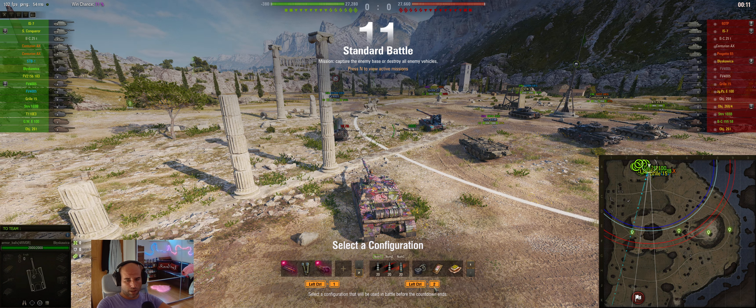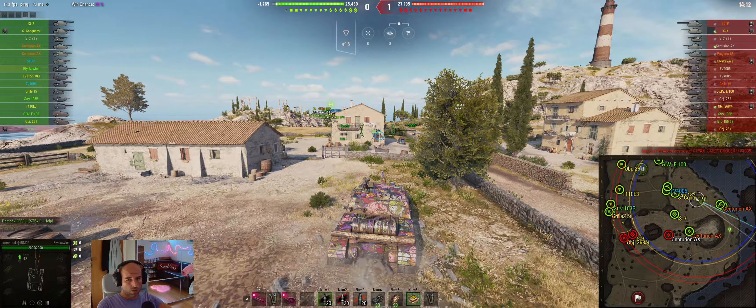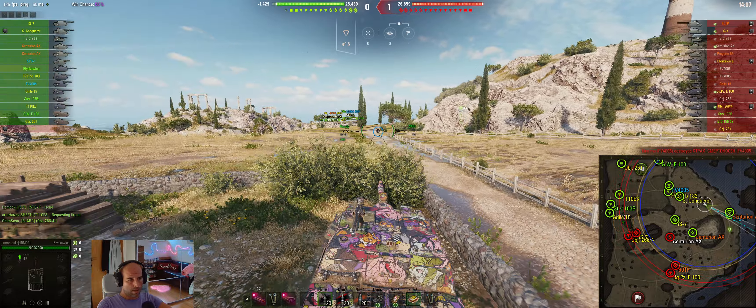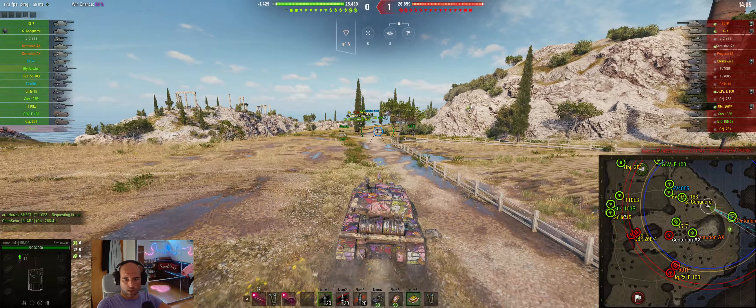We have a very good player STB there, 2 artas, no lights from the enemy side, 2 green players, 4–5 unknown. From our side, 2 blue players, 3 green players and others mostly yellow.